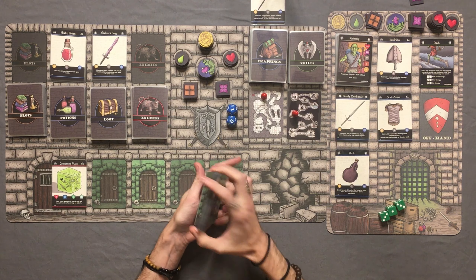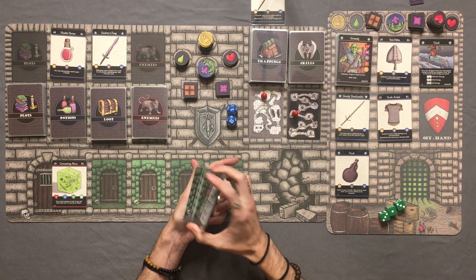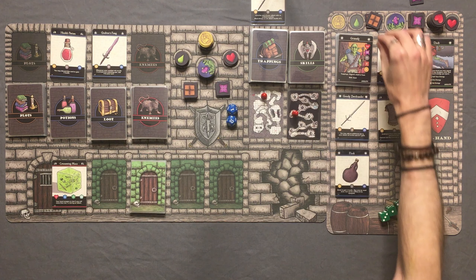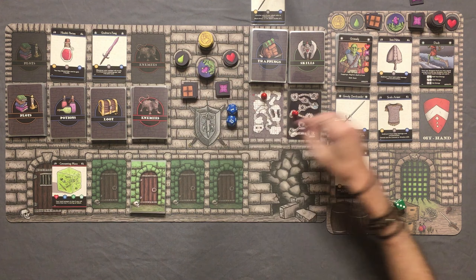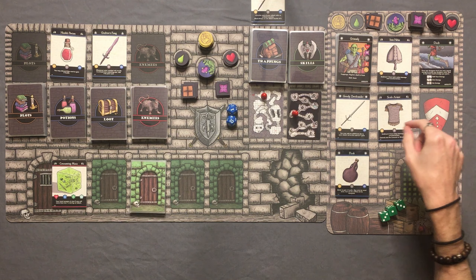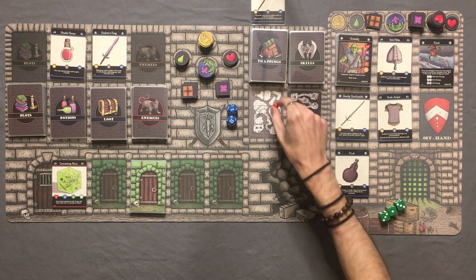We're going to shuffle up the dungeon deck. Grimly is off to a fantastic start. Shout out to you dudes for voting for this guy in the YouTube poll — this dude is super fun so far. I really like his Dash ability and he is stacked with armor right now. We are going to eat one ration in between levels and gain one energy as we move into level 2.